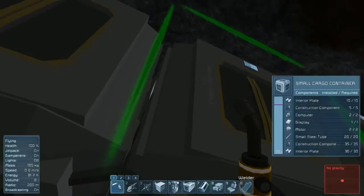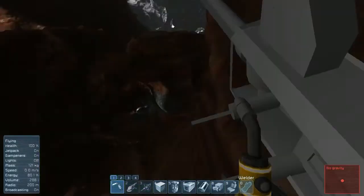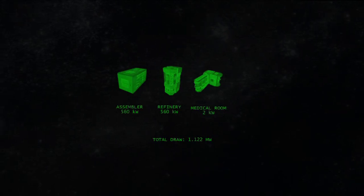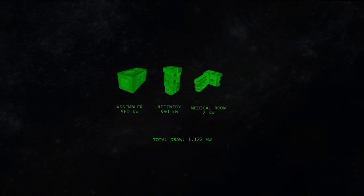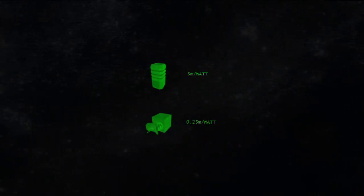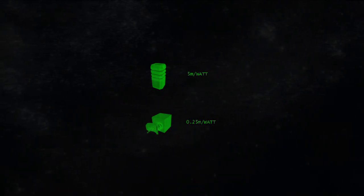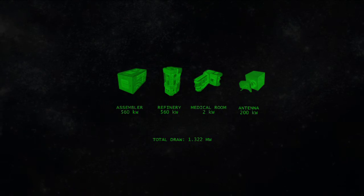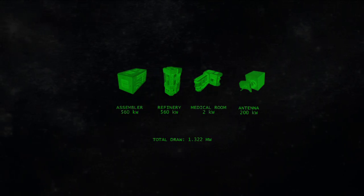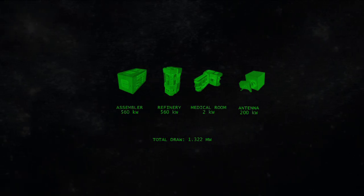At our base on beachhead, we have a small reactor brought down from the spawn ship. The major draws on our base are the refinery and the assembler. When they're both running, the refinery and the assembler each draw 560 kilowatts. In addition, the base now has an antenna that draws considerable power. Beacons and antennas both draw different amounts of power depending on their range. Beacons draw 1 watt for every 5 meters they broadcast. Antennas draw 1 watt for every quarter of a meter they broadcast. With our antenna set to 50 kilometers, it draws an additional 200 kilowatts. Adding the antenna to our refinery and assembler, the total base power draw is 1.32 megawatts.